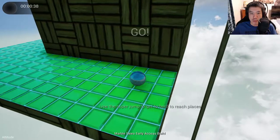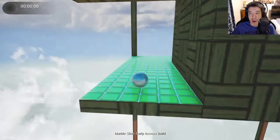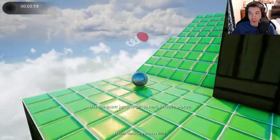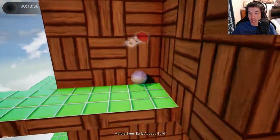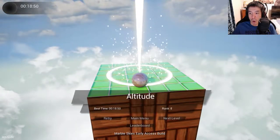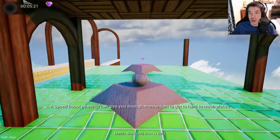Ready, set, go. All right, let me try it again, guys. Didn't go as planned. Ready, set, go. I need to jump sometime, like here. Oh, here we go. Yeah, come on — top 5! No, it's fine. No, that's the diamonds again. Speed boost power-up can give enough to get to the hard-to-reach places. A speed boost — what?